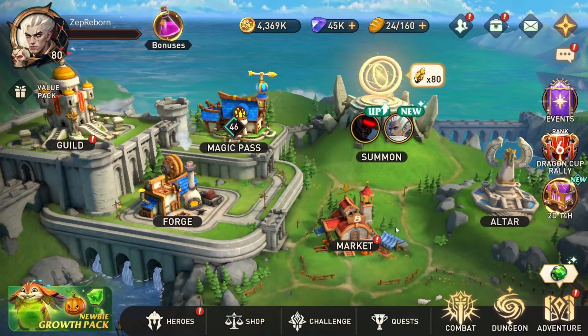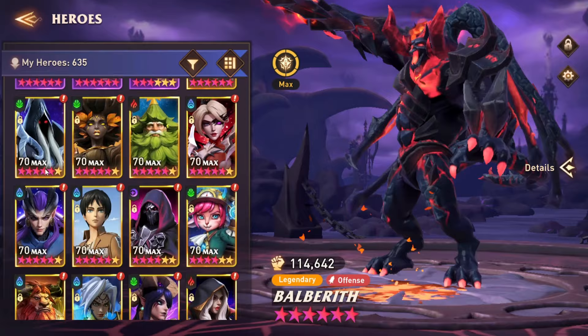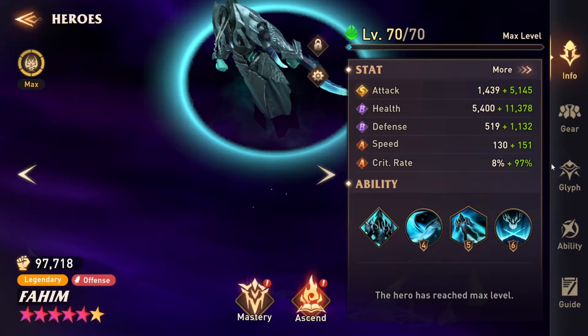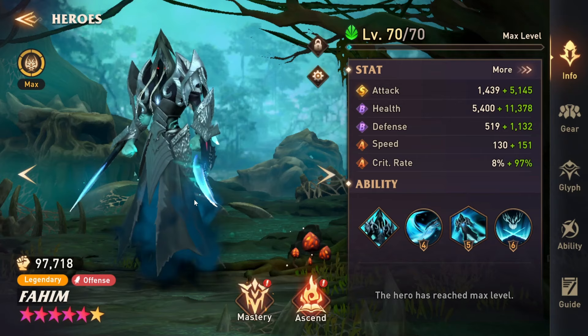Hey everyone, so today's video we're going to be going over Fahim, who I've been really impressed with — obviously with the introduction of Guan Yu. He's been a real solid unit in boss fights, specifically guild boss and then guild versus environment. He's also really good in ancient relic tiles, which is one of the clips I'll be showing you here today.